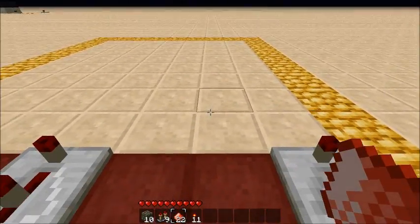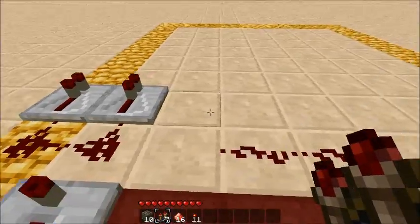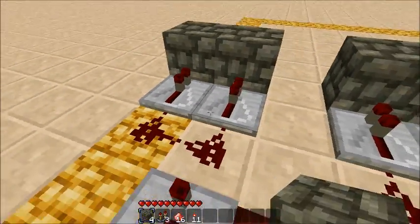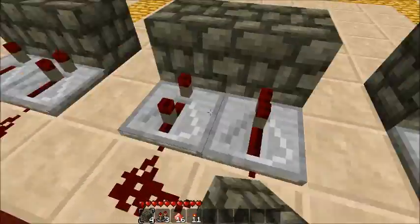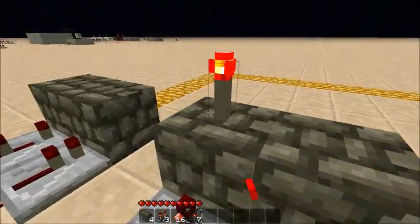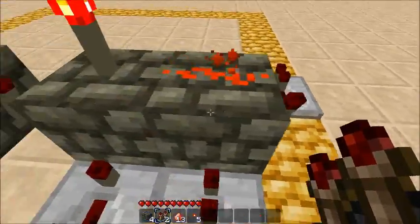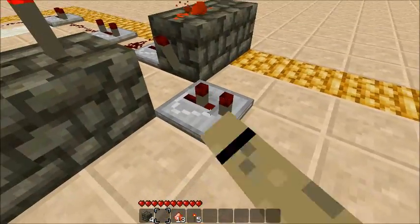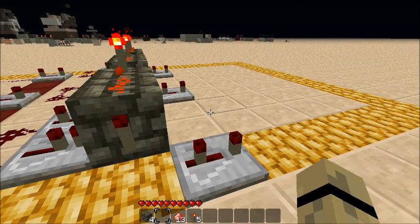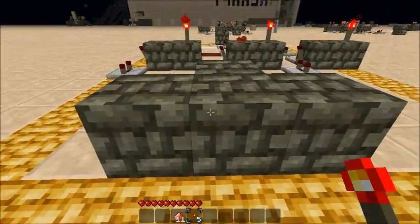After that, another line of redstone dust, just like that. And then a line of repeaters, followed by the blocks for the pulse shorteners. Now, all the repeaters on the left side need to be set to 3, and the ones on the right need to be left alone. Torch on the side of the block and on top of the block for all the models, and then a line of redstone connecting those two torches. After that, it's a repeater after each torch, and those repeaters need to be set to 3 as well. The 3 on either side makes the pulse just right.